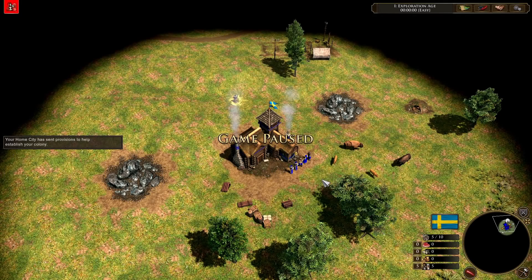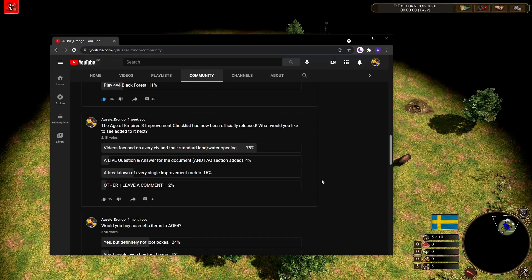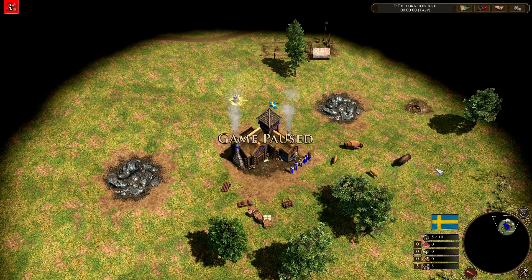G'day fellas, welcome to another video on the improvement checklist. I asked earlier in the week what you wanted to see next added to the Aussie Drongo improvement checklist, and overwhelmingly the response was videos focused on every civ and their standard land and water opening. So today we're going to be taking a look at Sweden, talking about the standard build order for both land and water — because it is the same build order. Let's get into it.